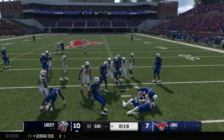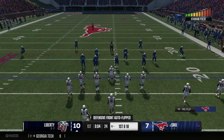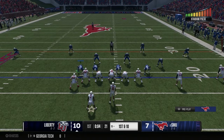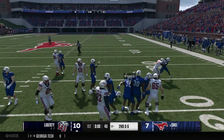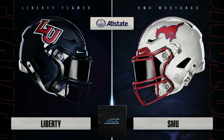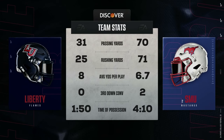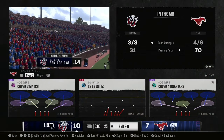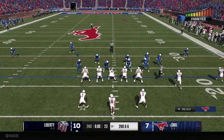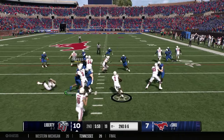Liberty brings out the kickoff and gets decent field position near the 20 yard line. The Mustang defense needs to come out and stop the Liberty offense and kill their momentum. Liberty hands off to the running back for four yards to end the first quarter. SMU is trailing by three. Passing yards are close — SMU up with 70 passing, 70 rush yards — running a very balanced offense. Liberty is still kind of in control of this game.